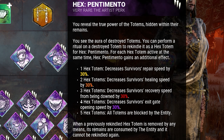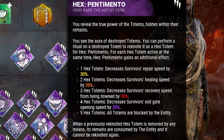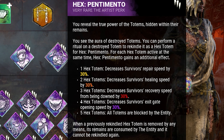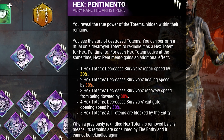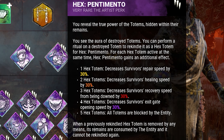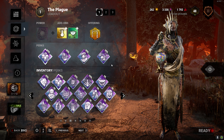To top it off we have Pentiamento. If they do end up cleansing that totem, we're going to rekindle it. The first hex totem decreases survivors' repair speed by 30%, the second decreases healing speed by 30%, the third decreases recovery speed, the fourth decreases exit gate opening speed, and the fifth blocks every single totem. I like to call this build 'the time waster.'